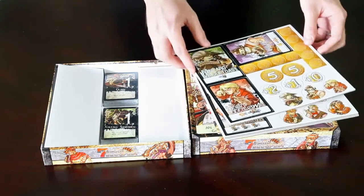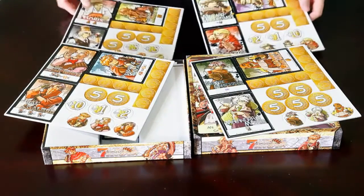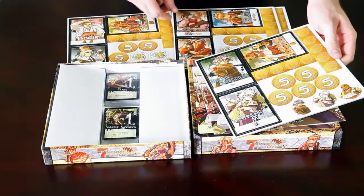To begin playing, you'll need to punch out all of the punch boards, and sort the relevant card set together with the base placard and character face.